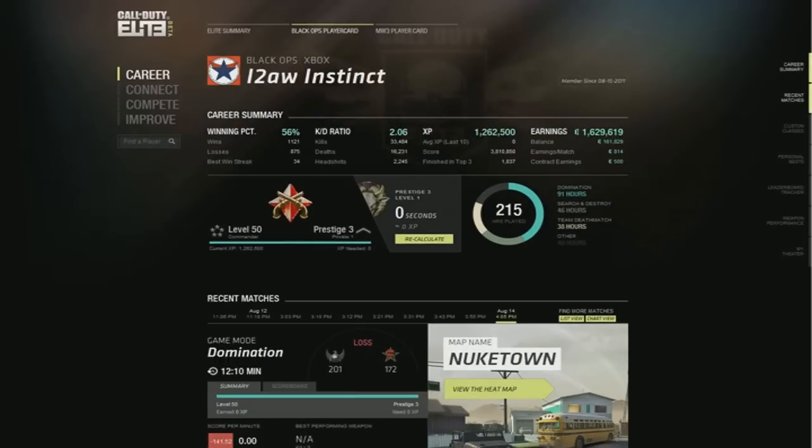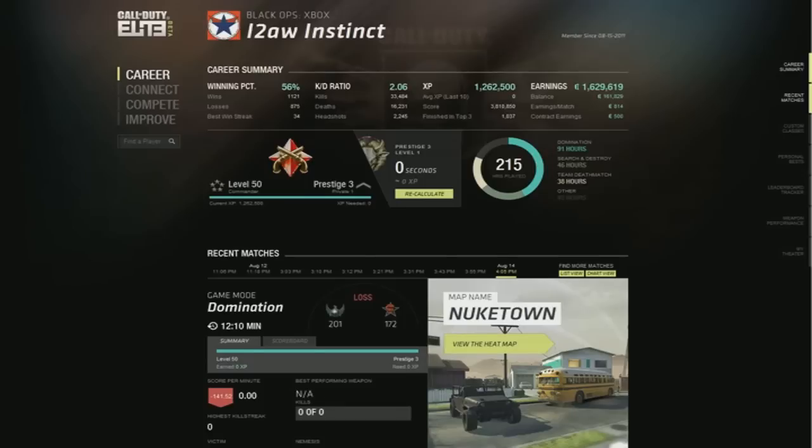I am a level 50 commander in the third prestige, and I can basically calculate how long it's going to take me to prestige — it says 0 seconds, obviously. Checking out how much of different game types you've played, I've played a lot of Domination and a lot of Search and Destroy. As you can see: 91 hours in Domination, 46 in Search and Destroy, 38 in Team Deathmatch, and 40 in other game types.